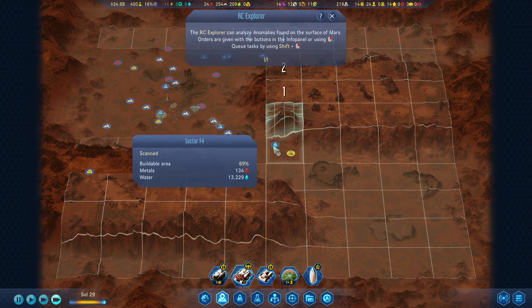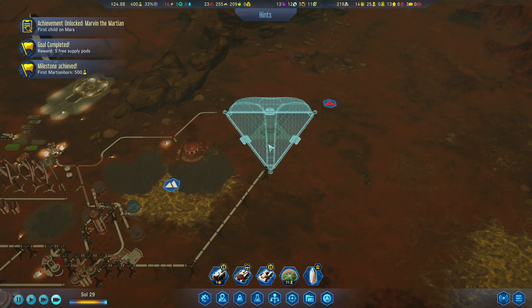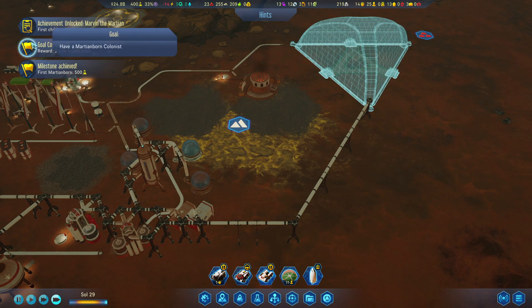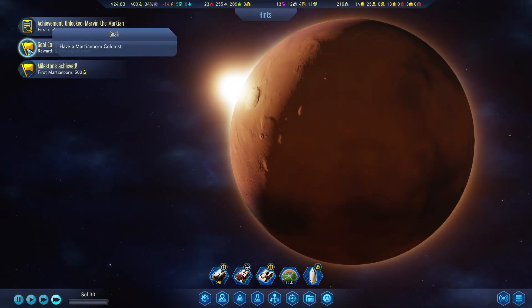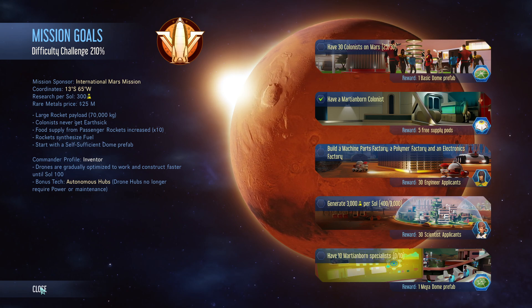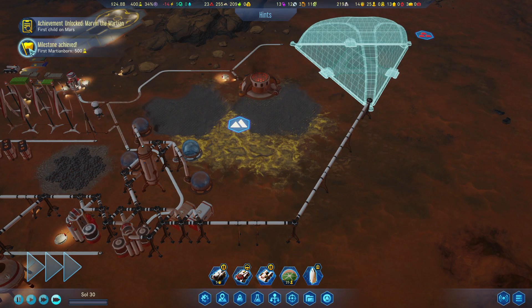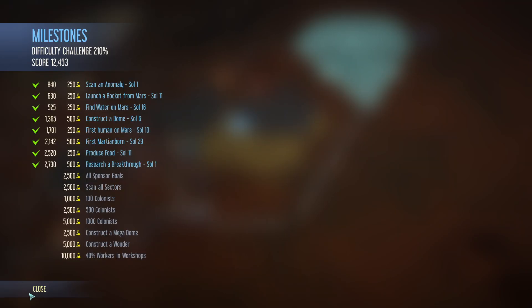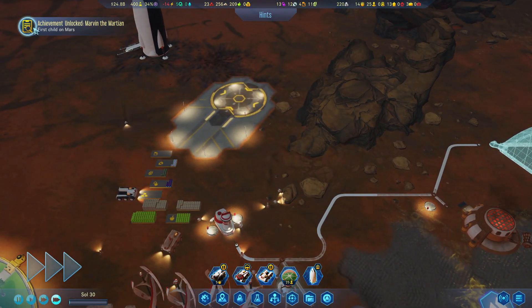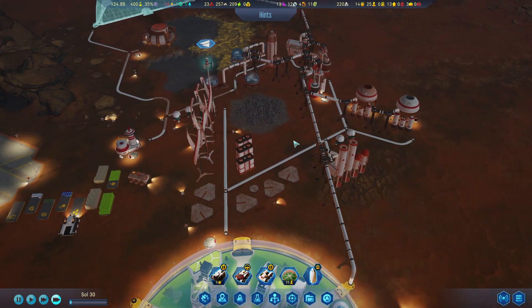And that's another source of water. Both are about the same distance away from us, so it makes no difference. Why free supply pods? We have a Martian-born colonist. Somebody was born on Mars — Marvin the Martian, first child born on Mars.